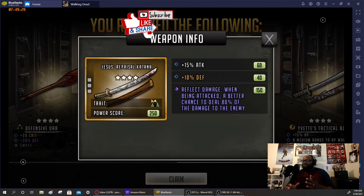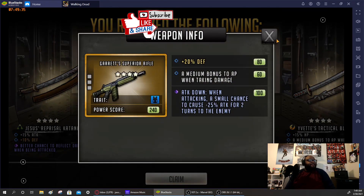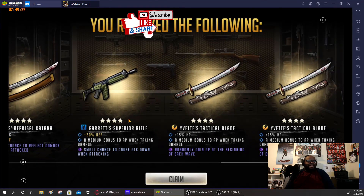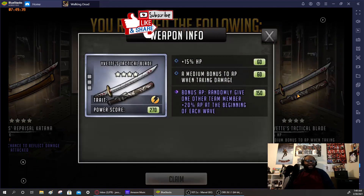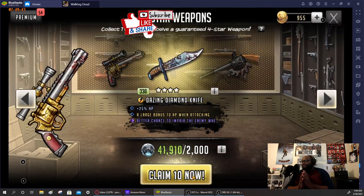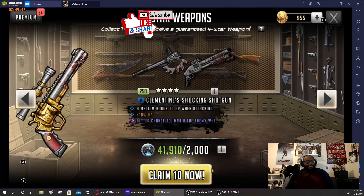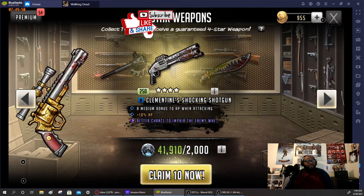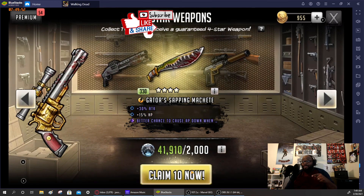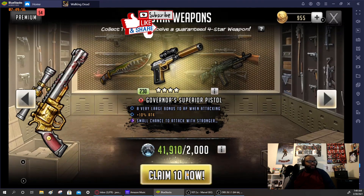Every time I see this Jesus design I think it's Michonne. Got Yvette Garrett Superior — I like the design on that, that's pretty good. And another event tactical blade with random AP. I need the Michonne Wasabi — I know that's an elite token so I'll be able to get that. I want that wheel to be updated before pulling there.